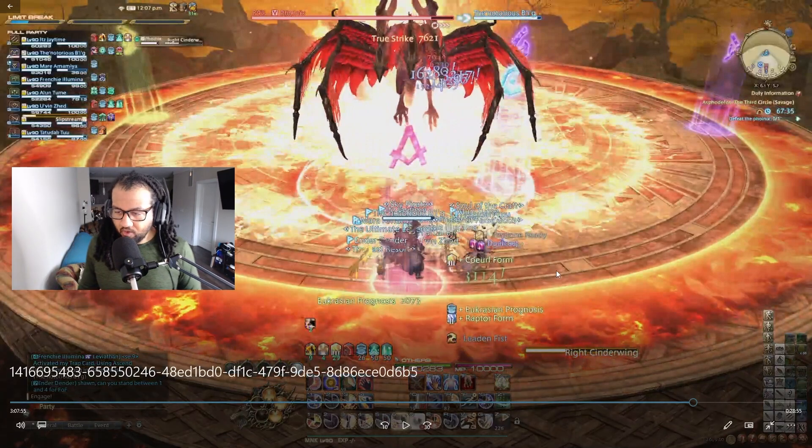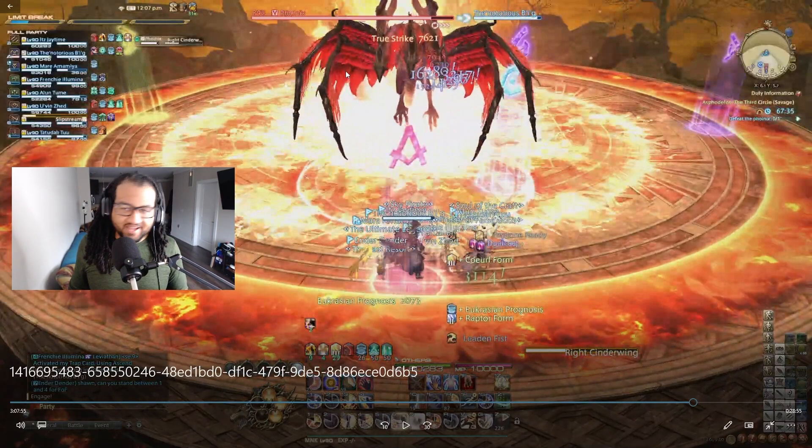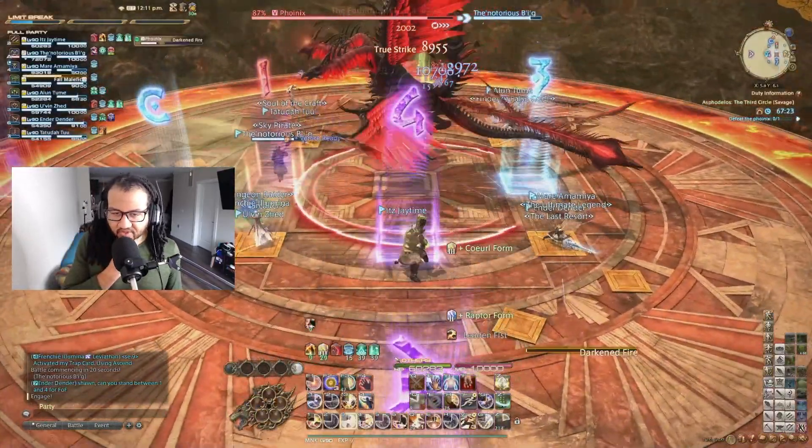Reading the bottom, it says 'Right Wing, Cinder Wing.' The direction the wing says on the mechanic is where the attack goes. I like to look at which way the boss is facing — the right wing of the bird is on the right, left wing on the left. Whether it says right wing or left wing, that's which side will strike. Make sure you're on the safe half of the map, because the boss will swipe the entire half of the map that the wing is designated for.